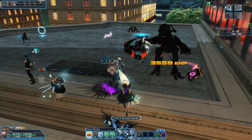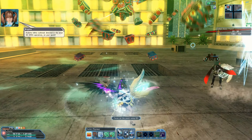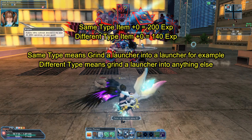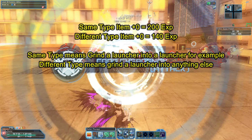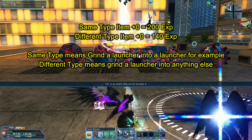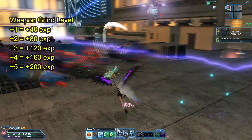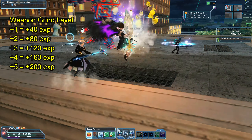And luckily for you guys, I actually did the math. When feeding 12 stars into 12 stars, the same type of item at plus 0 gives 200 XP; any other type of item at plus 0 gives 140 XP. On top of that, each plus 1 grinded gives 40 additional XP — so plus 1 gives 40, plus 2 is 80, plus 3 is 120, plus 4 is 160, and plus 5 is 200.